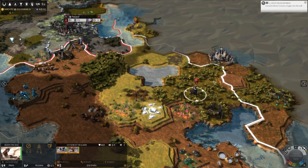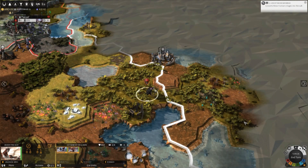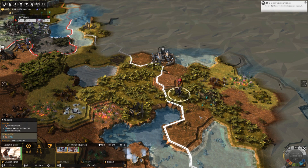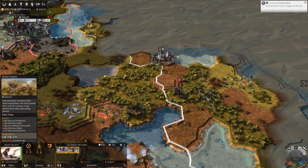Basically, ruins work like goody huts — you run up to them, you get a quest or you get some money, or some resources sometimes. Very rarely units — that's usually a quest-specific thing if you get units out of it.